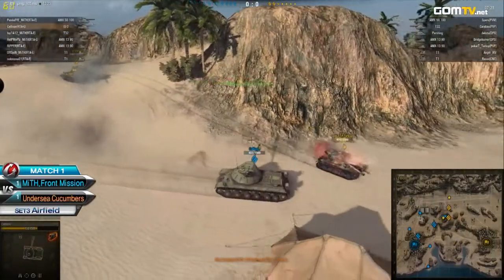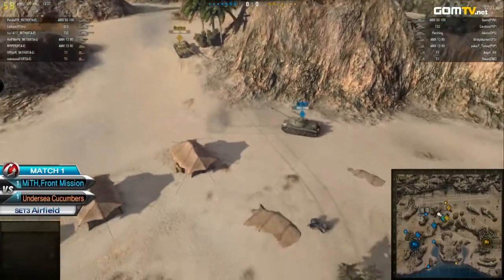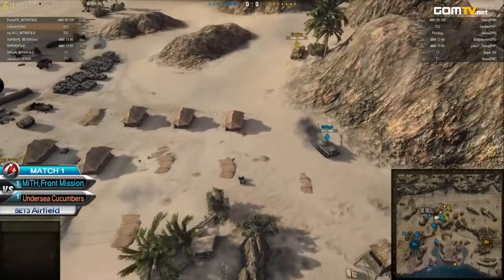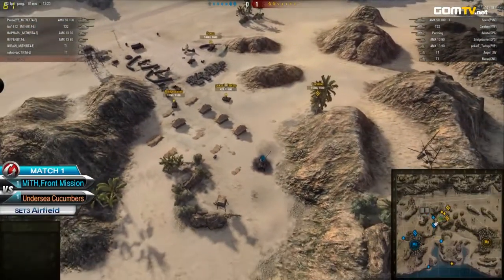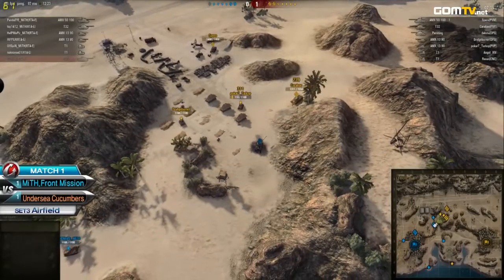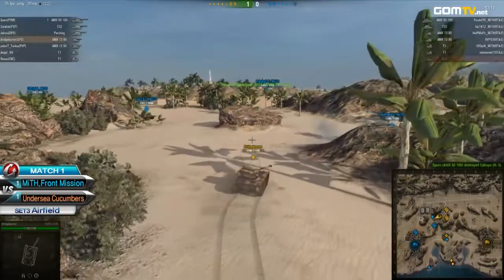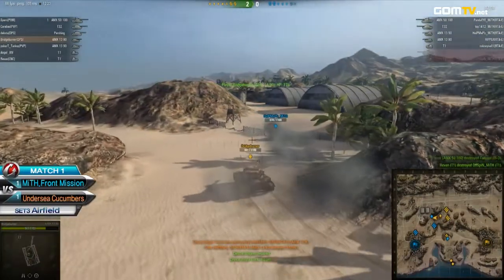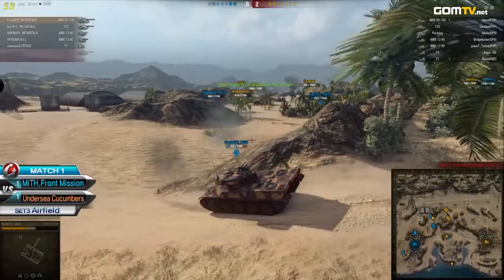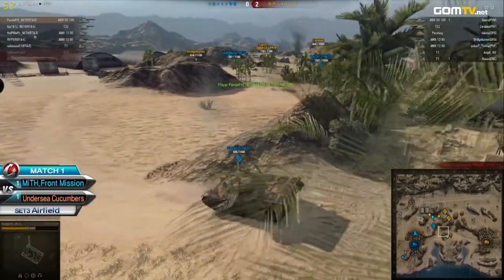Poker T and Caraboo coming in to try and 2v1 Calliope, with the other forces on their team trying to provide backup cover. Calliope goes down — the first tier falling — and it looks like a huge advantage going to the Undersea Cucumbers as they continue pushing in. But they should stop, or at least slow down, because they got the advantage they needed and now they're just walking into enemy fire.